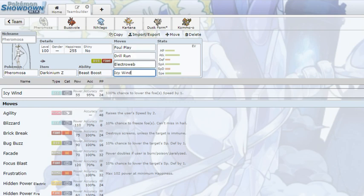You'd normally see Icy Wind over Electro Web because Icy Wind typically hits everything, whereas Electro Web can be immune to certain Pokemon. For example, Alolan Marowak won't get speed reduced, or Manetric with Lightning Rod, or Ground-types like Landorus. With Icy Wind, you can at least chunk those Pokemon a little bit.